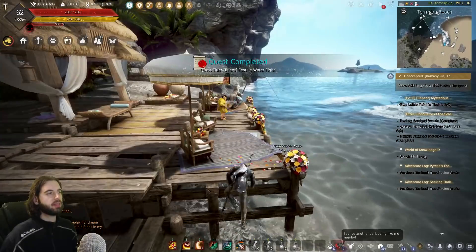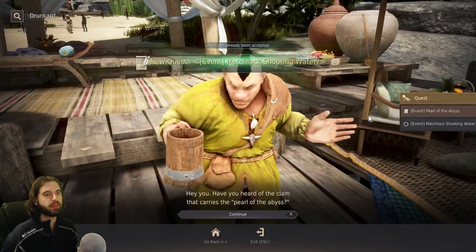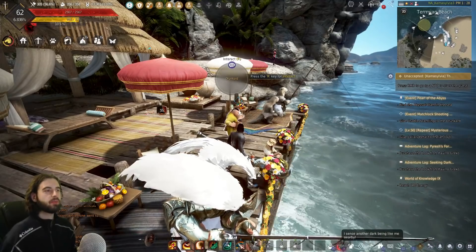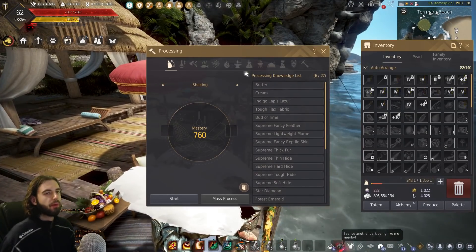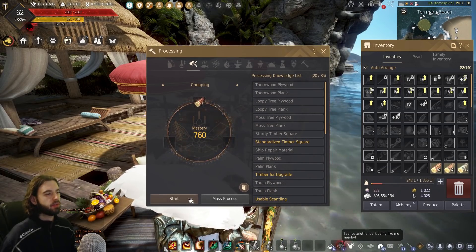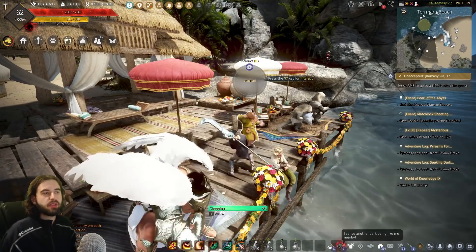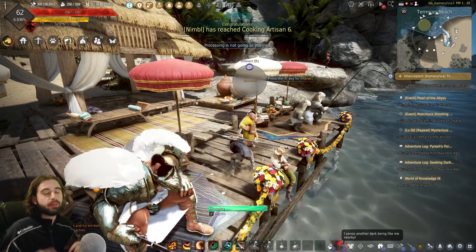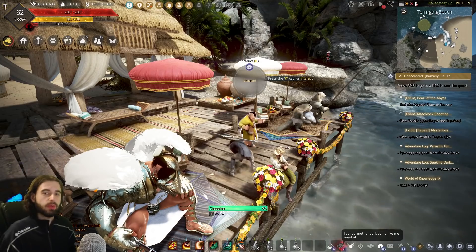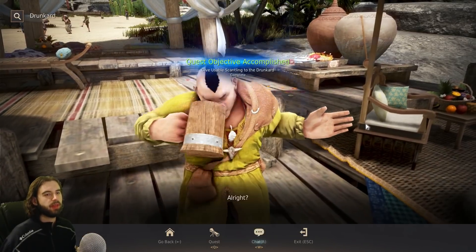A bit further up, you'll see a guy standing on the dock — talk to him and take both quests. His first quest is to bring a usable scantling, which can be crafted from 10 logs using the chopping option: select the logs in your inventory and click start to cut them into a usable scantling. This is a daily quest, and you'll need 10 total usable scantlings to complete the full series. With the scantling in your inventory, talk to him, click the chat option, and turn it in — you'll get a piece of wood.